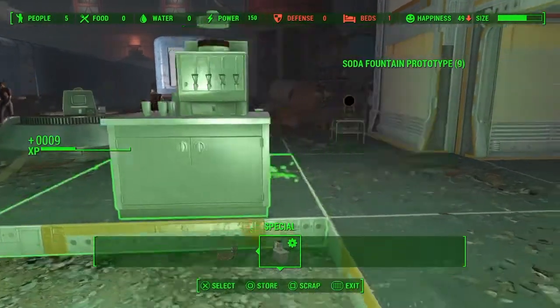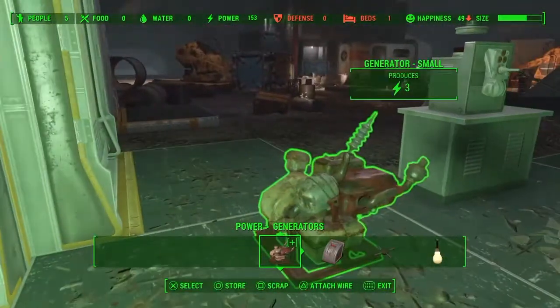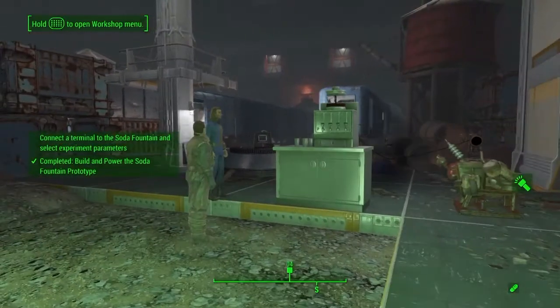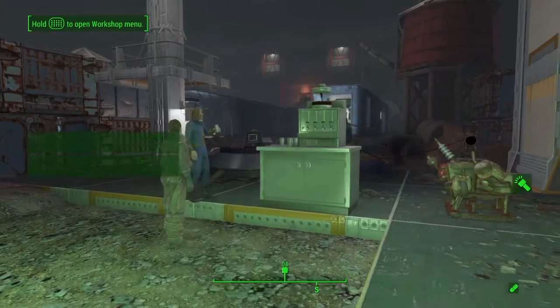I don't know the exact name of it, but anyway, it's under Specials — it's the Soda Machine. You want to hook a generator up to it; that's the best way I did it. And then you've got to hook up a terminal.